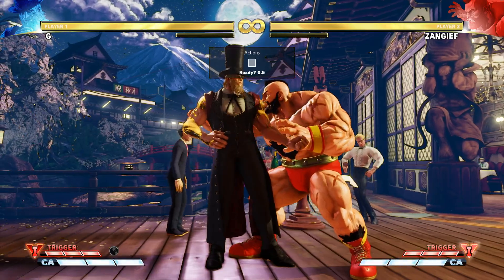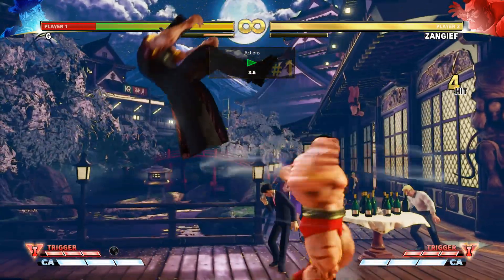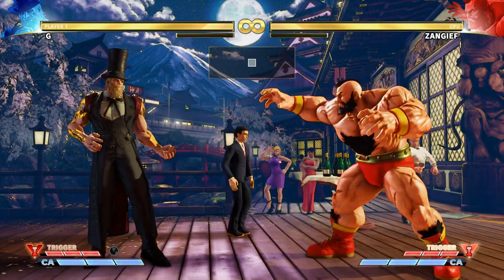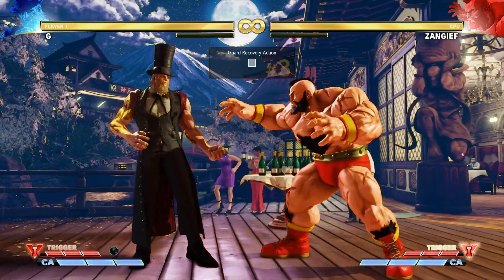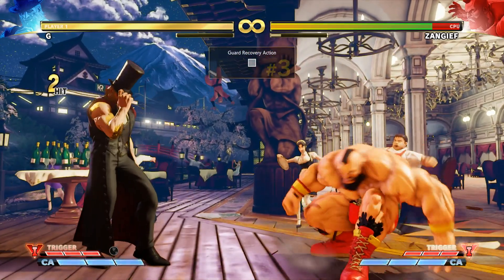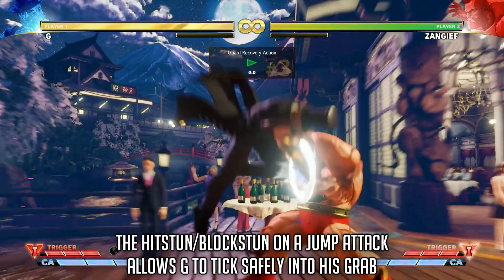In fact, most characters can backdash the command grab attempt and still be able to get a jump-in combo on it. One option to land this command grab is to attempt it after jumping in on an opponent. Both on hit or block, the frame advantage is so high that, if followed in time, the command grab will be able to beat your opponent's normals.